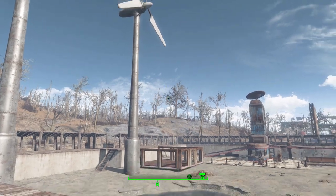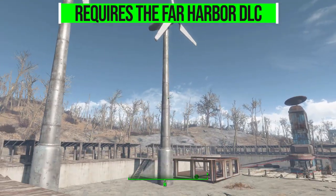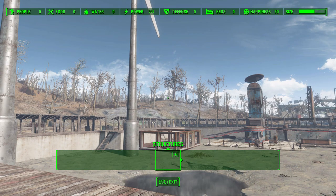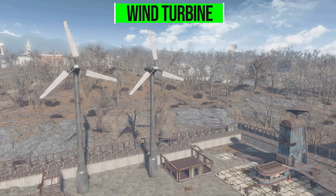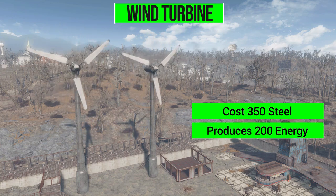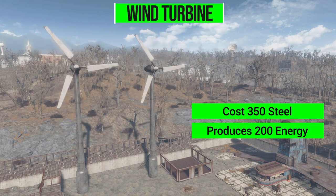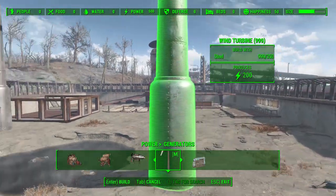Let's talk about how you get your hands on one of these. First things first, you are gonna need the Far Harbor DLC because that's where these come from, so without that DLC you will not be able to install this mod. Once you've got the mod installed, you just need to go into your workshop mode, head on over to Power, and in the Generators category is where you'll find the wind turbine, which you can construct for 350 steel.